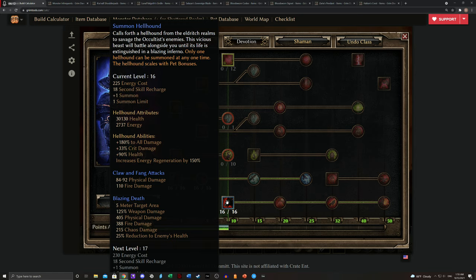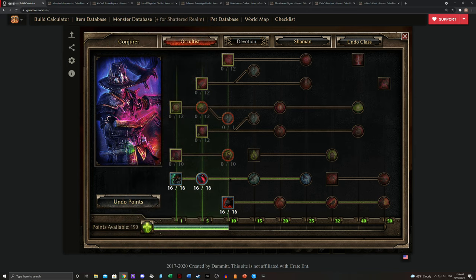If you have the Forgotten Gods DLC, popping into the Conclave of the Three and reading the books there can really help a lot. Getting to level 20 before fighting Krieg is not too difficult. So that's how I'd recommend starting out — basically focusing purely on the Occultist, leveling up to the Hellhound, and utilizing that.